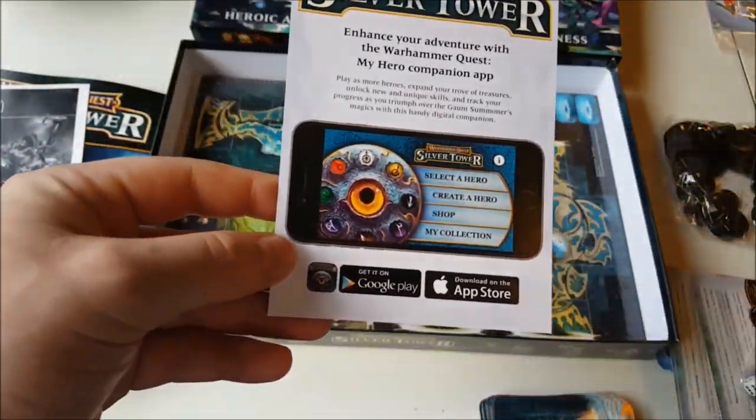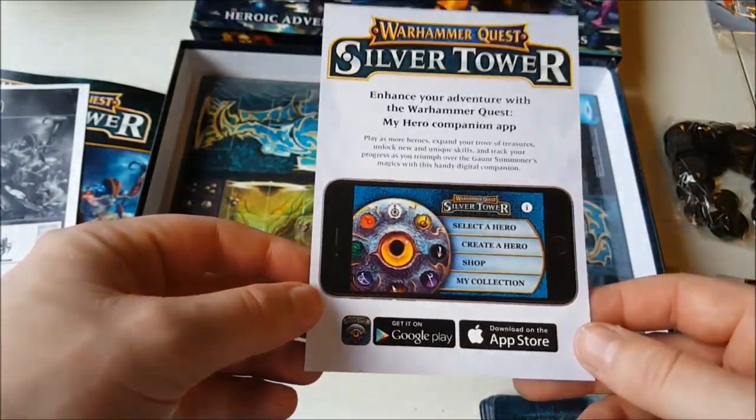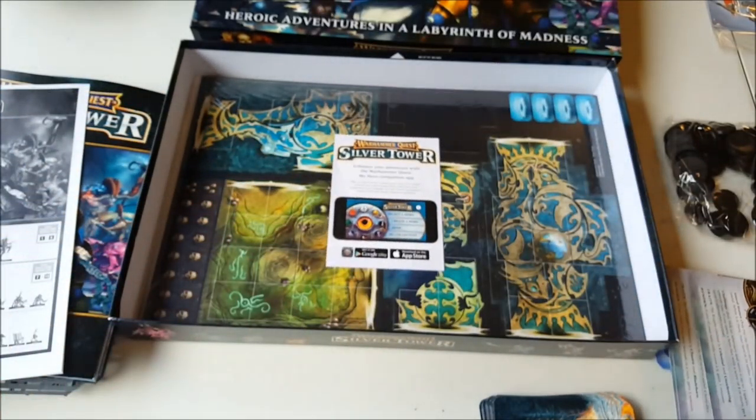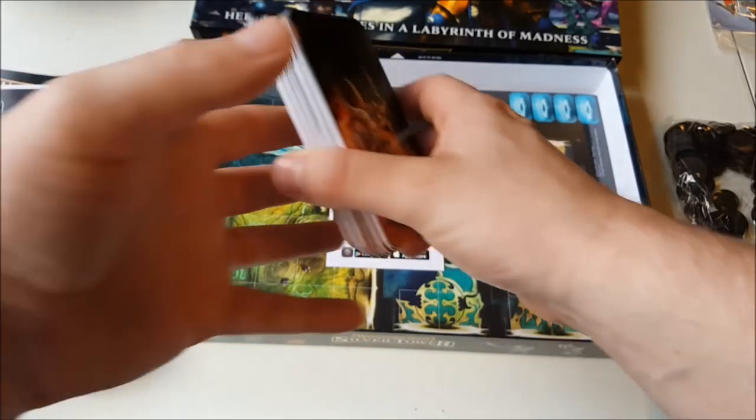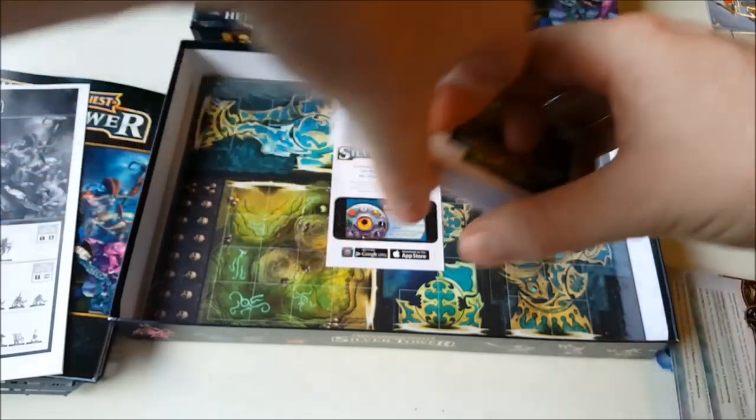There's also a companion app which can help you keep track of your hero and skills and stuff like that. So that's everything which is in the box. As you can see it's got some really nice artwork on everything and the presentation is to a really high standard.